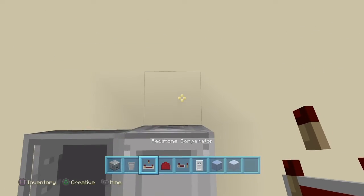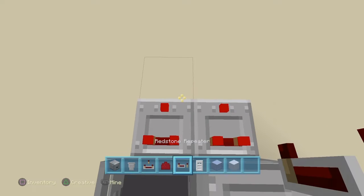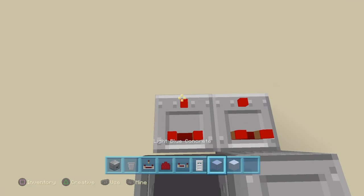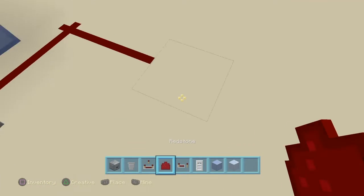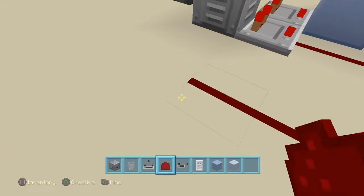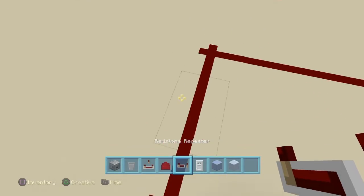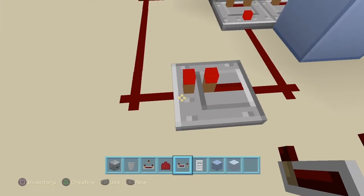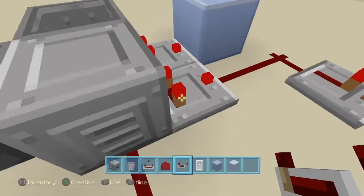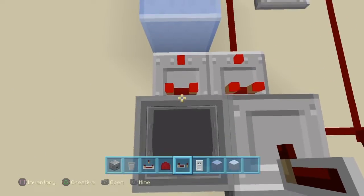Out of this dropper and hopper, place two comparators side by side. In front of this comparator you want to place a block, and on this one you're going to wrap it round all the way back in here. You're going to want to have a repeater right here, and that's your little system for this side done.